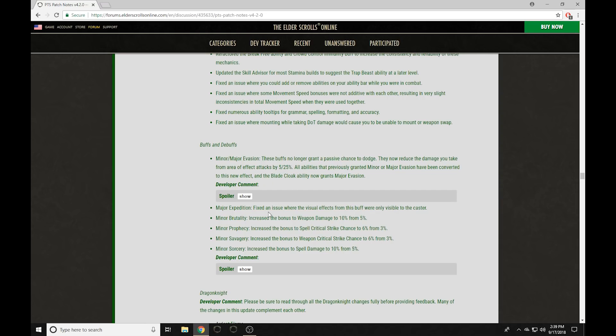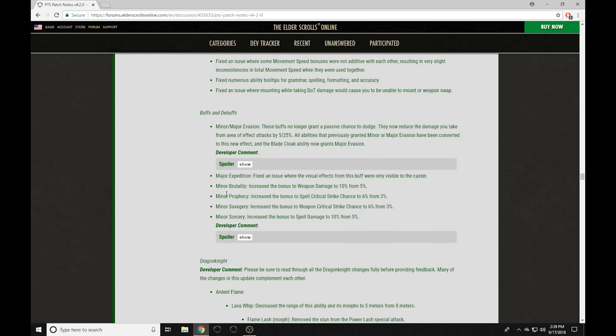There are some big changes to minor buffs. Minor Brutality and Minor Sorcery — Spell and Weapon Damage — buffed to 10% from 5%. Minor Prophecy and Savagery also got doubled from 3% to 6%. Huge increase to these buffs. This is going to be incredible for Medium Armor builds — absolutely insane. This makes Minor Brutality Poisons really worth it. The Major Buff is 10% and now the Minor is 6% — that's more than half. Very, very nice. Magicka Templar is going to be really good this patch.